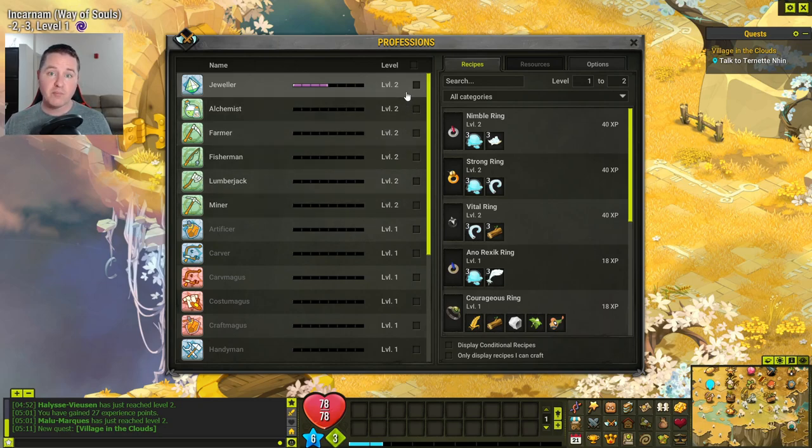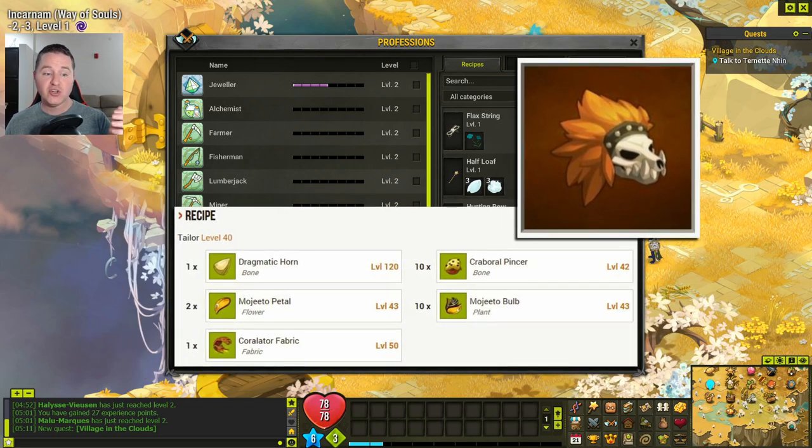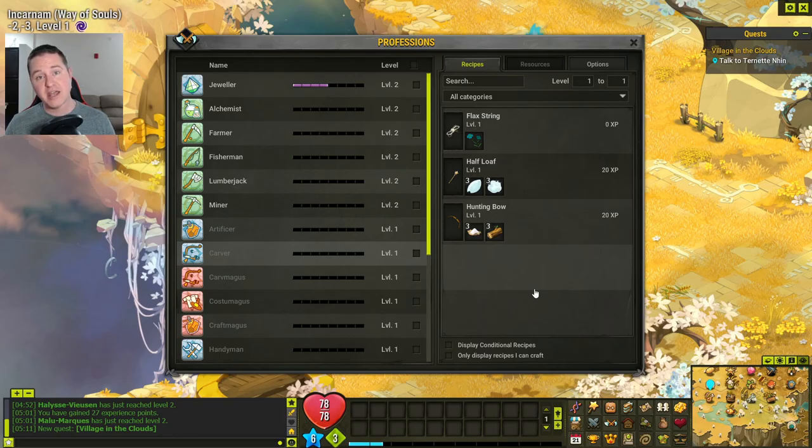These ones got leveled up a little bit because we went through the tutorial and they have you do a little bit of crafting in there to give you an idea of how it works. The higher you are leveled in that profession, the higher the level of craft you can make, or the resource you can gather in respect to the gathering ones. For example, with this jeweler right now I can craft level one and level two jewelry, but if I go down to the carver where I'm only level one, I can only make level one crafts.